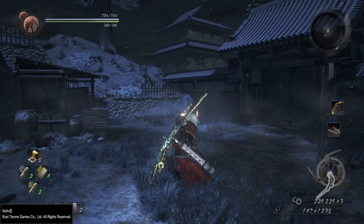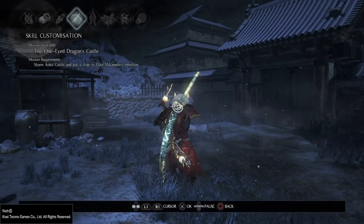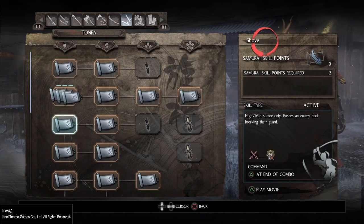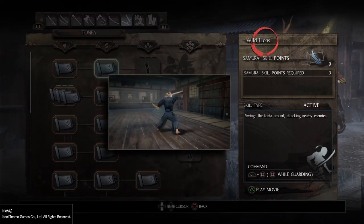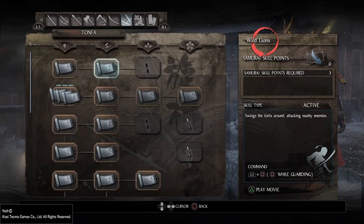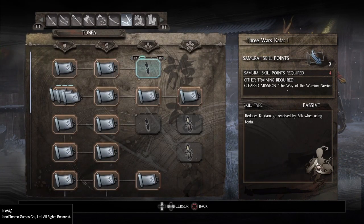It also has a lot of evasive techniques available. We'll go through everything one by one. Here to the left everything is generic. Wild Lions is what I showed you by blocking and pressing square. Reduce key damage received by 6% when using tonfas.